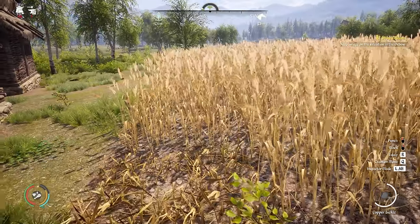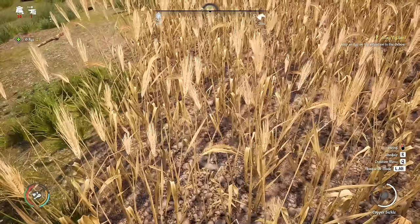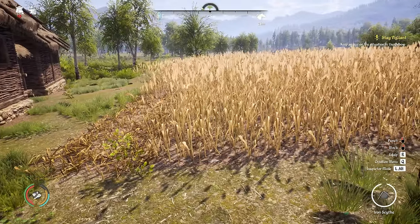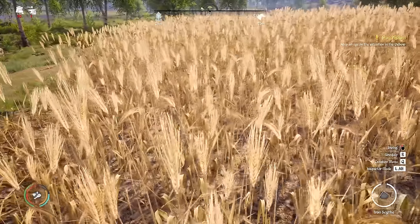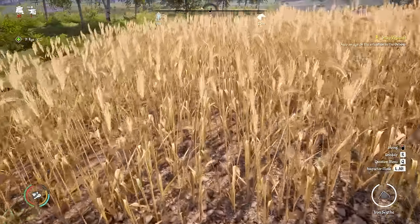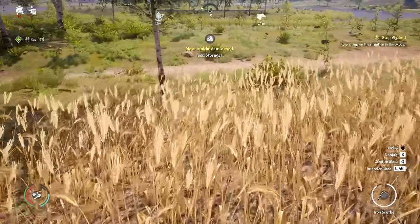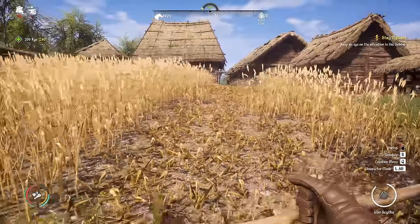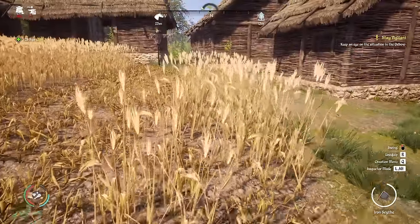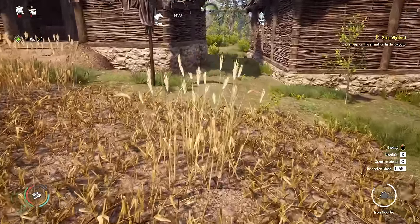Back at the farm, let's equip the copper sickle first. You can stand between two crops and get two at a time, but I often find I miss and get just the one. Now with the iron scythe, this does seem to be a lot better — significantly quicker. If I just hold down left click and walk forwards, that seems to be the way to do it. We just go right the way through and make quite a big line — keeping it held down and walking forwards keeps the timing synced so we don't miss any. This is definitely a lot quicker.